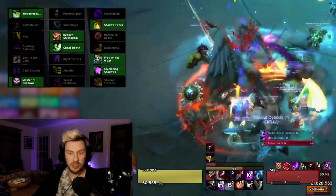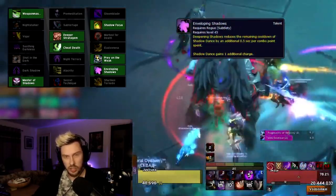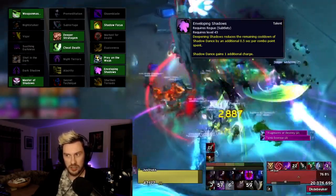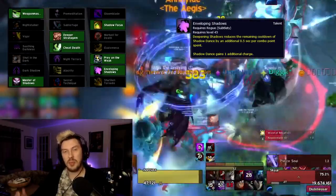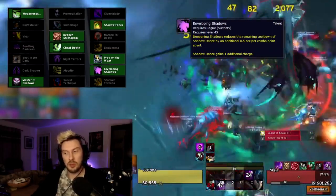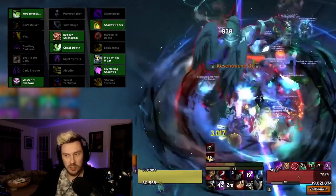In the level 45 row we're running Enveloping Shadows. That not only gives us an extra charge of Shadow Dance, but it also reduces the cooldown of Shadow Dance by an additional 0.5% per combo point spent. So not only do we have more Shadow Dances cap-wise, but we also get it back quicker because every combo point we spend takes another 0.5% off the cooldown.